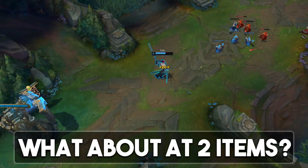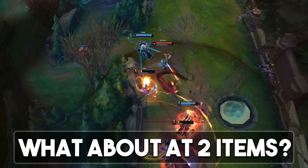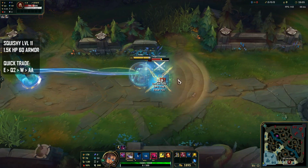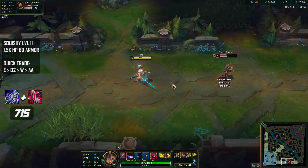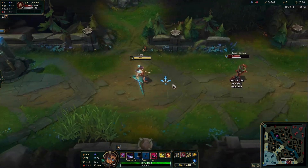Now once you reach the mid-game and hit your two-item spike, this is where things start to get a little bit interesting. We'll be comparing Blade and Shield Bow against Shield Bow and IE. With our quick trade combo, Blade and Shield Bow is dealing 715 damage, as opposed to Shield Bow and Infinity Edge at 841 damage, so Shield Bow and Infinity Edge actually wins out here.